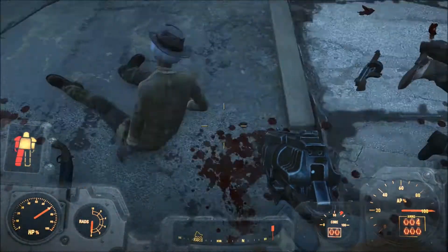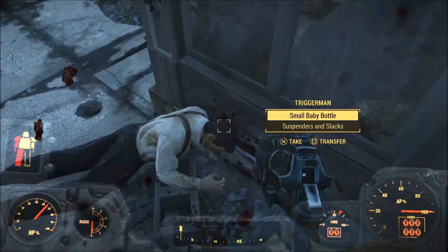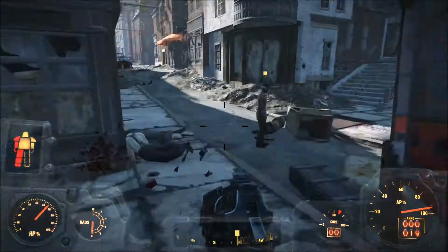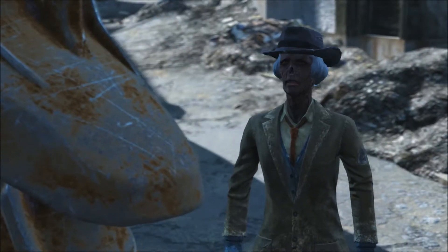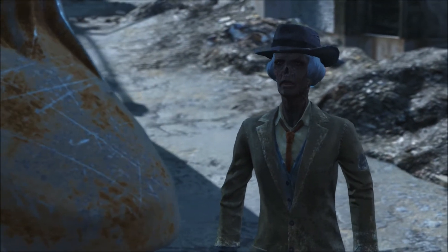If you listen to Trish, which is the ghoul you're about to see at the end, she will tell you about a place and give you a note about Malowski's hideout, which is a big drug supplier. You'll go there and you can get even more drugs and sell them for more profit.